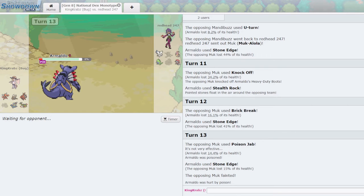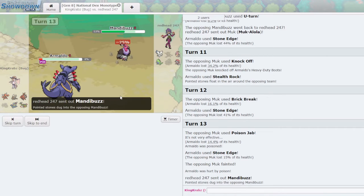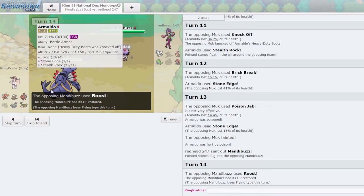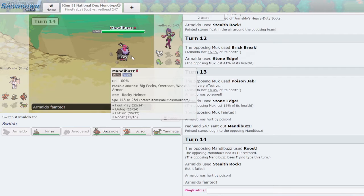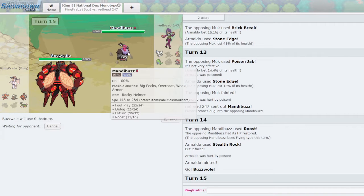They Knock Off my Boots — I didn't realize Armaldo was so slow. I'll Rapid Spin — actually no, I won't outspeed anything after Muk, so Stone Edge again. We get Poisoned but that's okay — Mandibuzz will take a decent chunk from switching in, potentially opening up Yanmega at end game. I'm pretty certain Yanmega won't KO Tyranitar in Sand though. Weavile could potentially be a threat too. They've taken Mandibuzz — do they want to Defog away that badly? I'll Stone Edge because they outspeed me if they Defog.